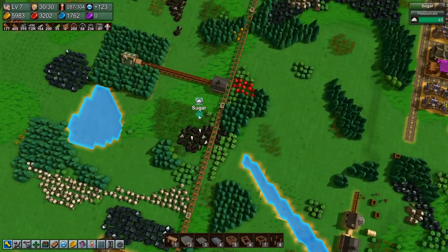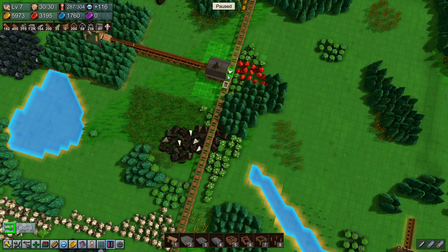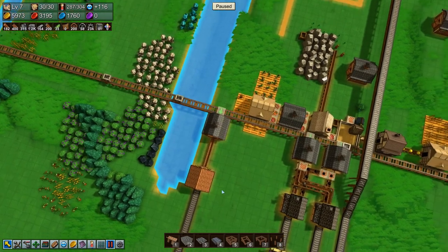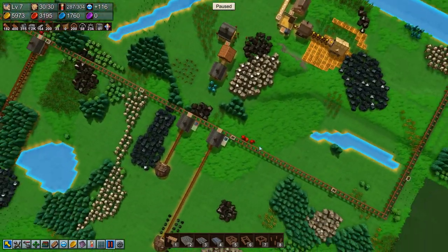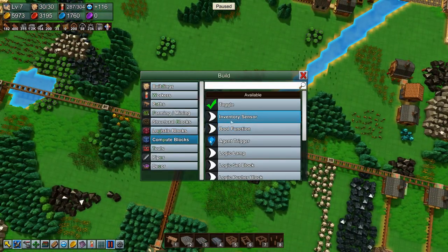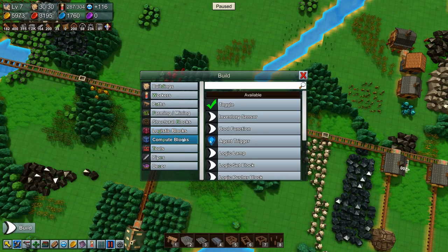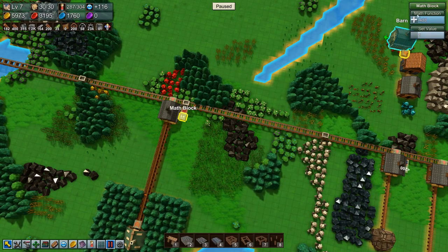We need logistics block — rail stop out and rail stop in. Then we need to copy this whole setup over here. We need an inventory sensor there, a math block there, and we need this math block to say less than 200.